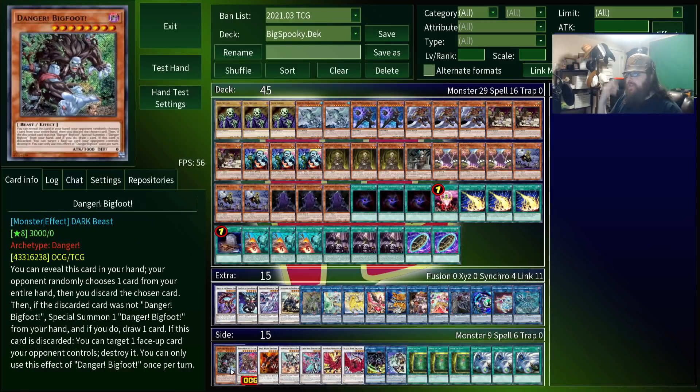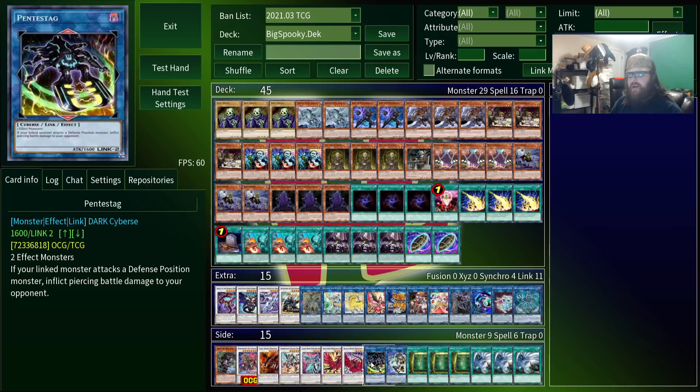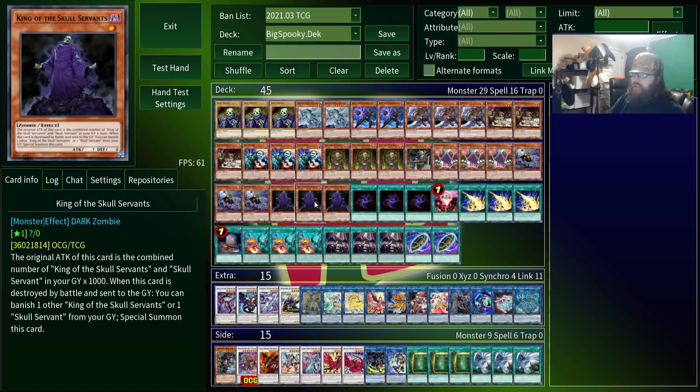As for the side deck, I'll briefly go over that later, but it's mostly filled with other options for the extra deck, because I couldn't really think of much to add into the main deck. That's because Skull Servants is one of the most straightforward and easy to build archetypes in the entire game. If you're new to Yu-Gi-Oh! or trying to get someone into the game, this is probably one of the most newbie-friendly decks you can build. It's a classic go-second beatdown-style deck, where the object is just to make a really big monster and attack for a lot of damage.